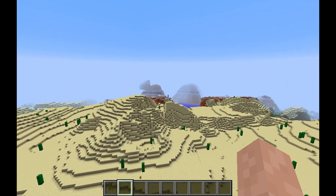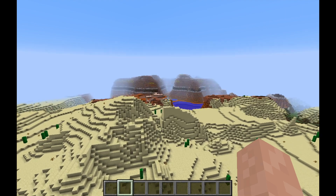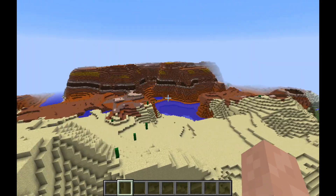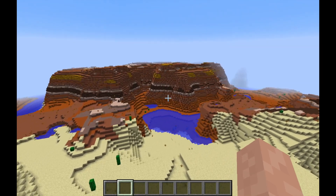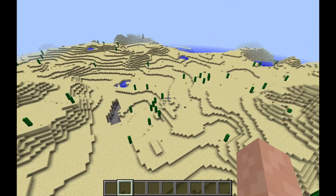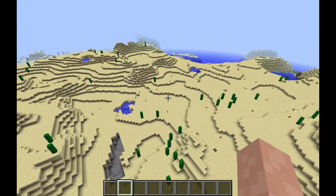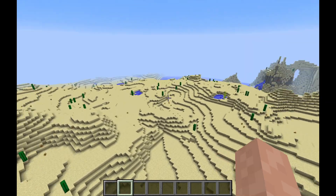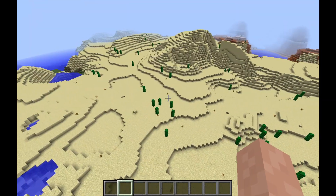Actually, this is a funny coincidence — on the seed for next season, we actually do have a mesa right next to our desert. That's going to be inhabited by Big Guy; he's going to be our neighbor for that. I just want to ask you guys about any sort of projects that you think would work really well in a desert setting.